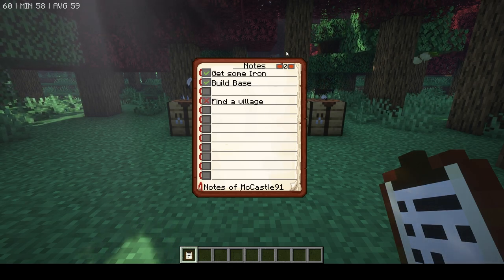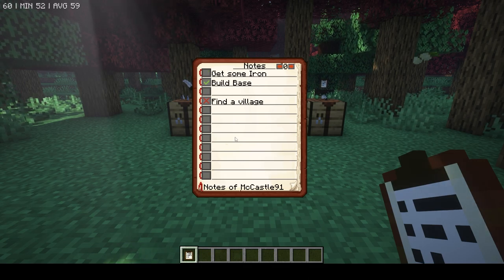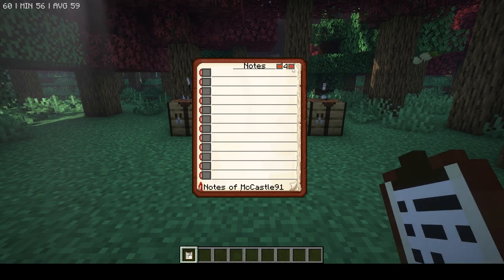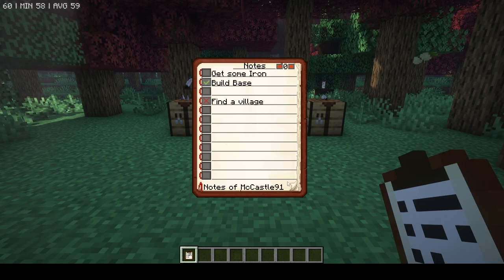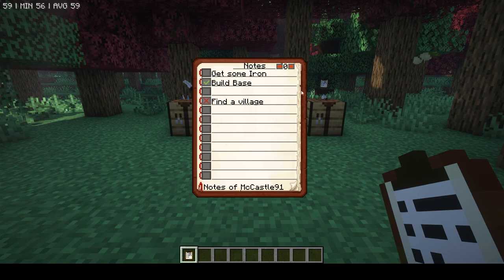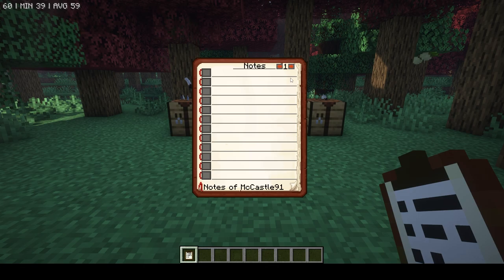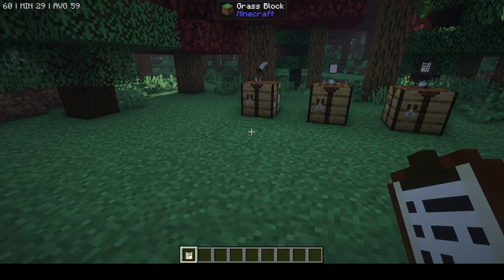You can either X these out or click again and get a checkmark. So I haven't found a village, I built my base, but I actually don't have any iron — I still need to do that. The other nice thing is you can click through and create different pages, up to four, and have different things. You could organize your activities — this is what I need to do for the series, this is what I need to do for this episode, whatever it is.